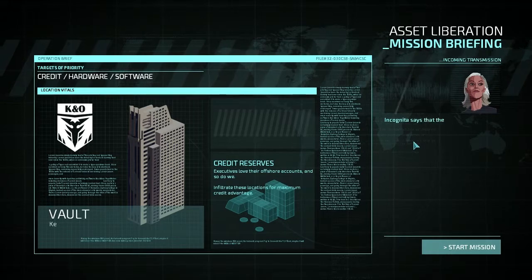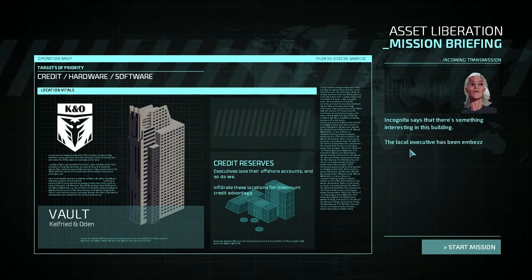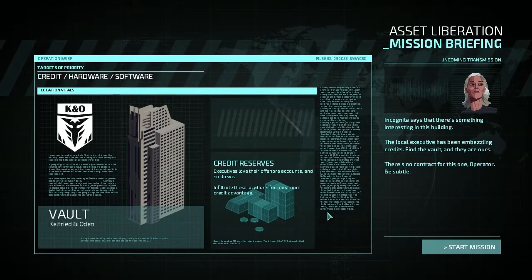I'm doing it. Anita says there's something interesting in this building — the local executive has been embezzling credits. Find the vault. There's no contract for this one, operator. Be subtle. No contract? I'm not getting paid, yo.